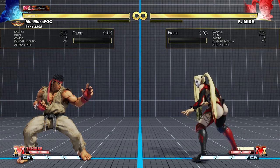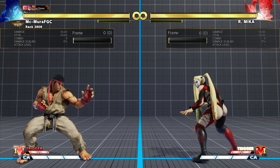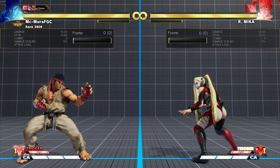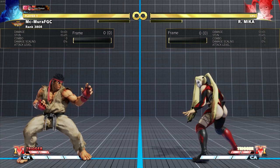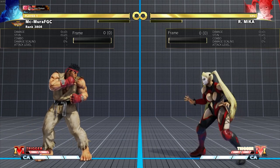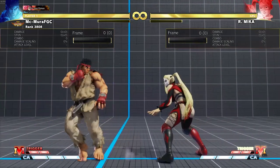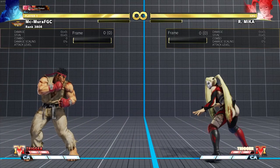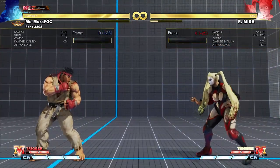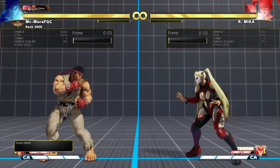There are many grapplers in Street Fighter 5 and they are an archetype that gives many people a lot of issues. Generally, grapplers are annoying once they get up close. Once you get command grabbed by these characters, you typically have to guess - they rely a lot on guessing once you are on defense. The first important thing is that these characters are designed to get close to you and are only really good at very close proximity, so you have to use the screen as your resource.